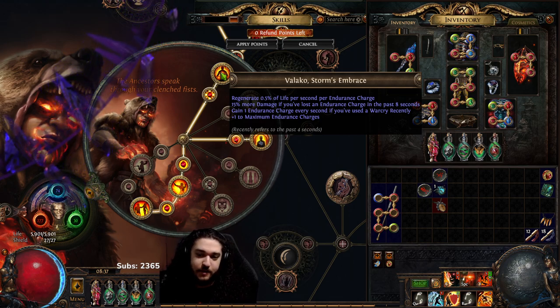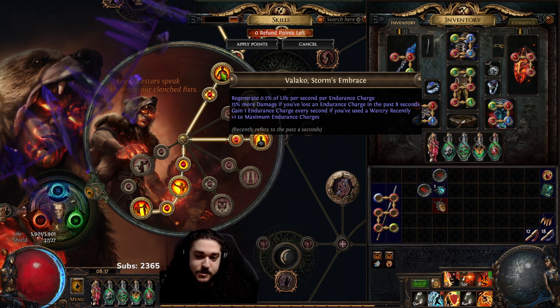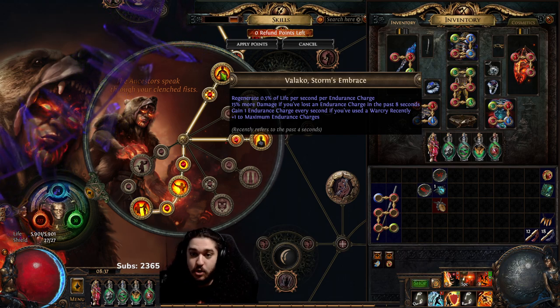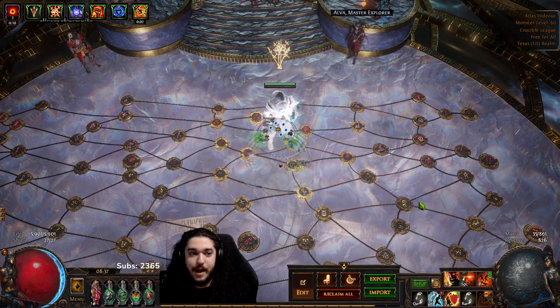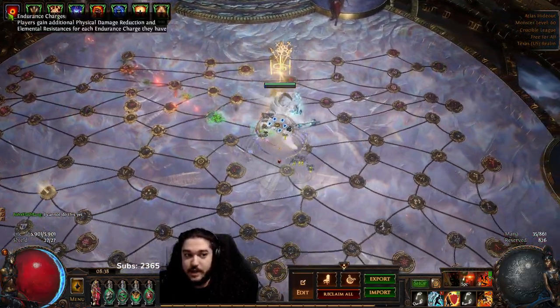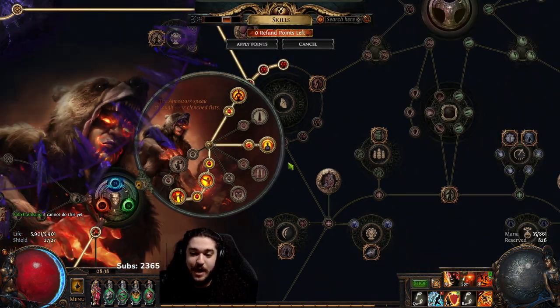Balaco Storm Embrace is another damage multiplier - we gain 15% more damage if we've lost an Endurance Charge in the past eight seconds. This is kind of like a global damage multiplier, so it applies to the explosion. To keep this up, I run Immortal Call on left click while mapping - it just triggers the pull from Endurance Charges and keeps the damage up permanently while also giving a great defensive benefit.